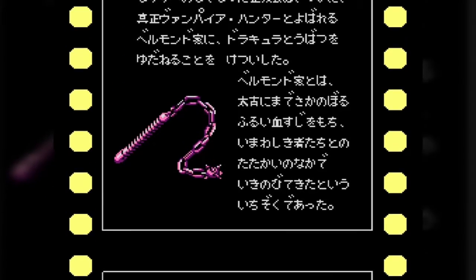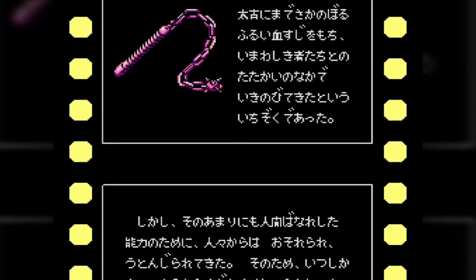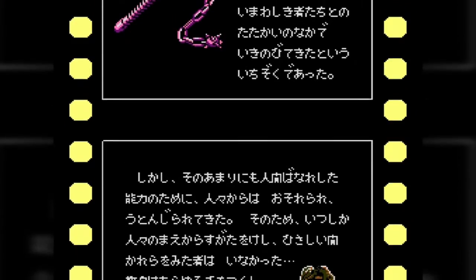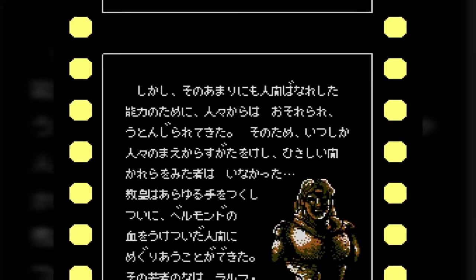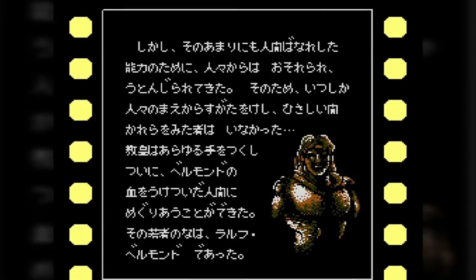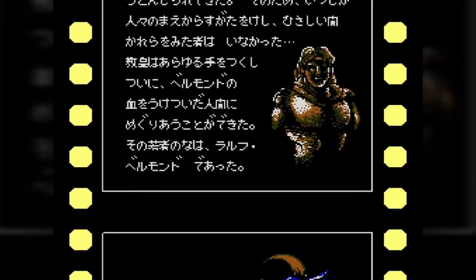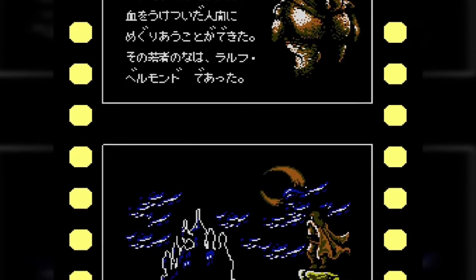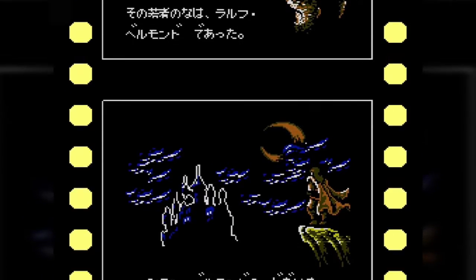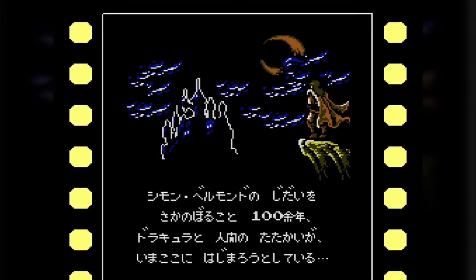'Finally the Belmont family was summoned to battle Dracula's vile forces.' The Belmont family has a long history of fighting evil, and at this point this was actually the earliest game in the chronology. 'The townspeople became afraid of the Belmont's superhuman power and asked them to leave the country. Fortunately the people found a mighty Belmont called Trevor' — though he's actually not called Trevor in this game, we'll talk about that later on. 'The curse of Dracula has begun. The fate of Europe lies with Trevor.'